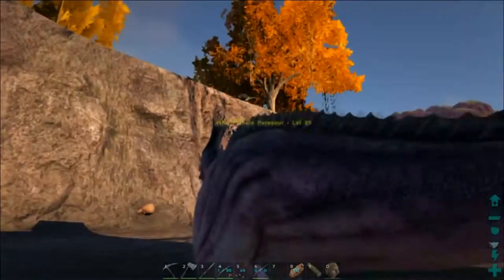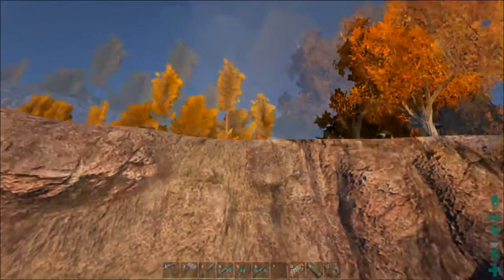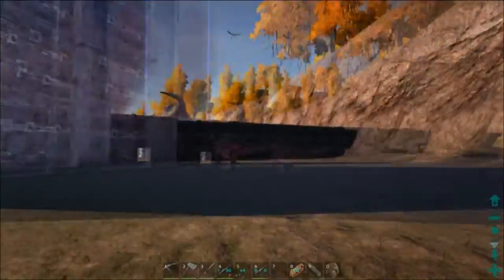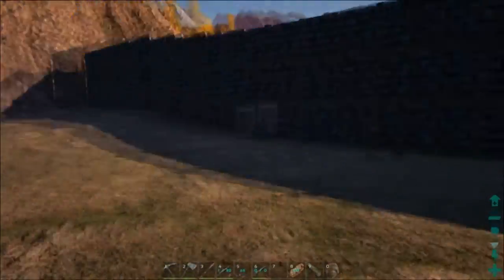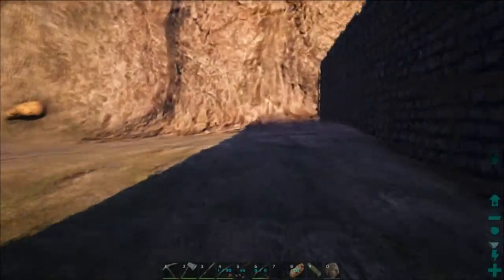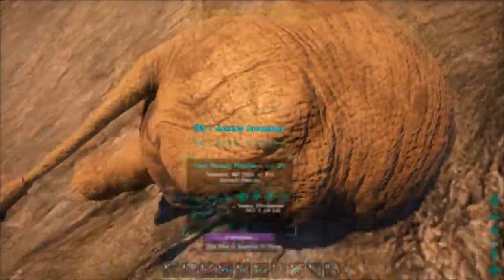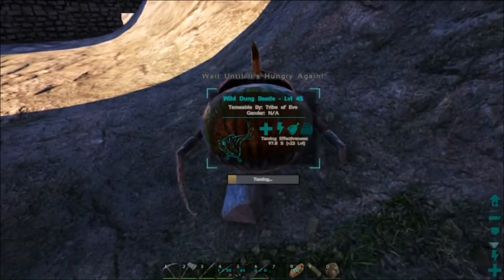I'll just show you the T-rex taming pen if you haven't seen that video — I could put a link in the description. Basically I just annoyed a T-rex and got it to follow me off the cliff, bloop — I was riding a pteranodon at the time and then it's stuck in here. You can shoot it safely from the cliff or from one of these door openings, and we've gotten some level 150 rexes doing that.